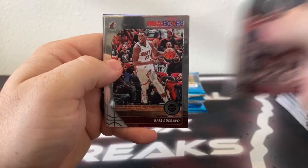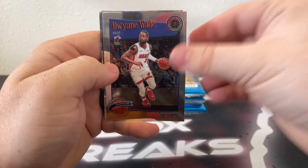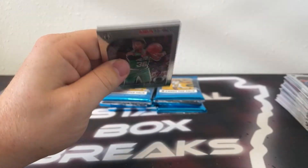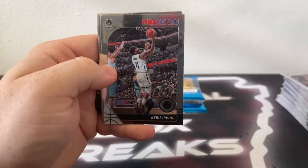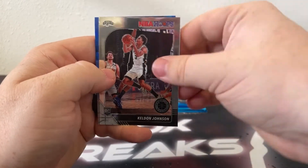Here's Colin Sexton to Cleveland, Bam Adebayo, Brook Lopez, got an Enes Kanter, Bruno Fernando on the rookie, there's a D-Wade tribute, Bam Adebayo blue cracked ice, and a Get Out of the Way of Hamidou Diallo for Oklahoma City. Here's Marcus Smart, James Harden, Dennis Schröder, Shai Gilgeous-Alexander on the rookie, there's Jarrett Culver, got a green prism tribute Charles Barkley, blue cracked ice Norman Powell, and a prism Lights Camera Action of Rudy Gobert for the Utah Jazz.